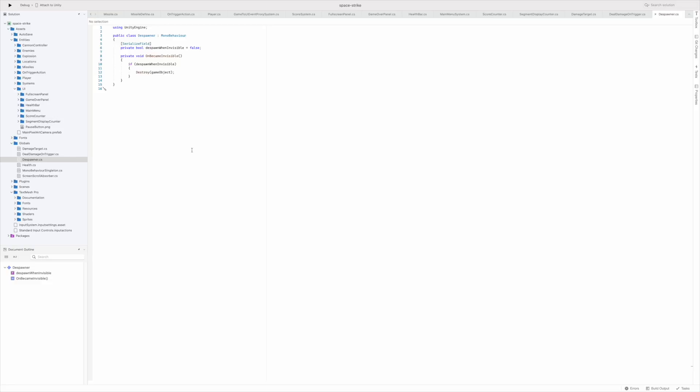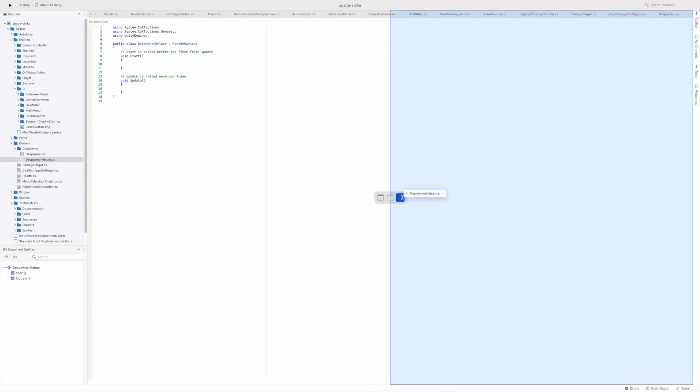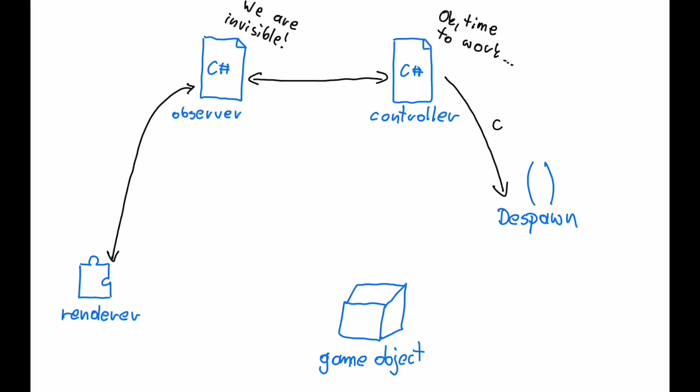Now I'll explain how the spawner script works. For it to work properly I need two scripts. The first script is an observer — it's added to a game object with a renderer component and it invokes an event when the renderer becomes visible or invisible. For the first try I implemented this using SendMessage, because I wanted to avoid references between objects, but using SendMessage caused Unity crashes. It's probably my fault, not Unity's itself, but research showed that many people recommend avoiding messages and just using events instead, so I did that. The second script is a controller. It has OnEnable and OnDisable functions which subscribe its despawn function to events from the observer. Despawn is nothing more than destroying the game object, but I want to create a pooler in the future to avoid instantiating and destroying frequently used objects.